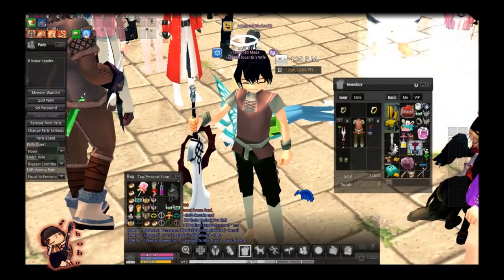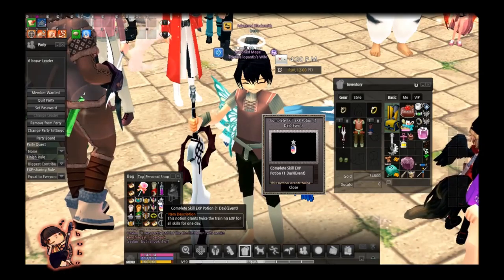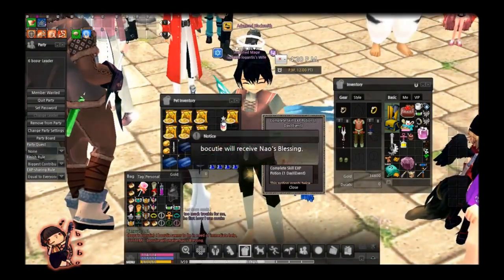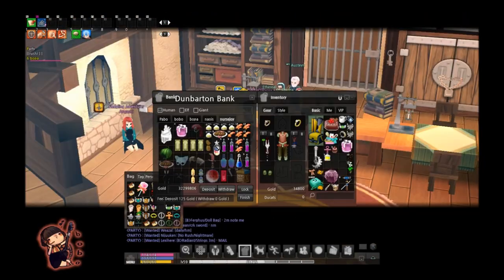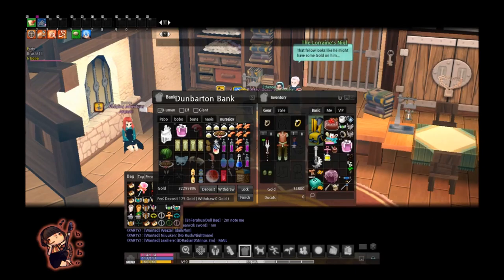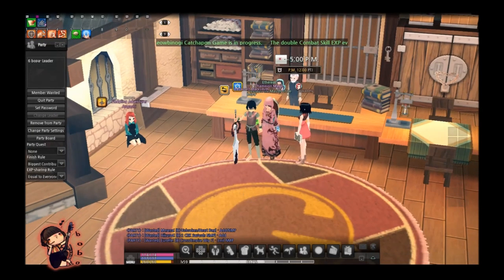Last one, guys — whoa! Complete skill training potion for a day. Oh my goodness. Well, unfortunately I can't trade it to my main — I can't put it on my pet. So that's the thing: can't put this on my pet to trade it to my main. And you can't even put it in your bank either, just so you guys know. You can only access it from your bank if it's your own character. So yeah, you won't be able to pull it out on your main.